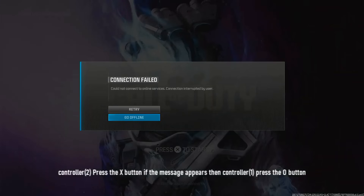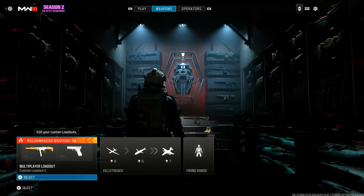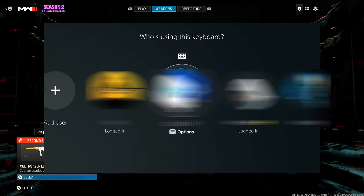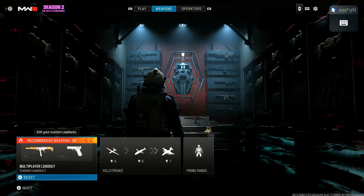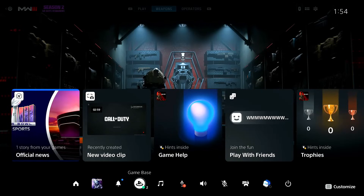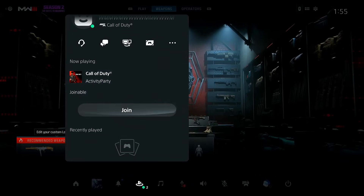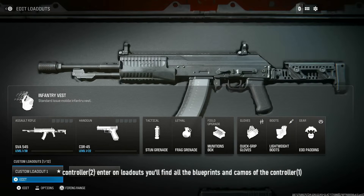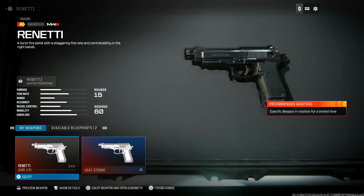Once controller two is added, with controller one return back to the main menu. On the main menu, press X with controller two and then press circle on controller one to bring up the message — on Xbox it might be B. Now with controller one, go offline, go into local multiplayer, and press triangle to create a match. Go over to weapons with controller one. Now bring in either the keyboard or controller three, connect it to any account, but make sure you have a friend on that third account that you can join on Call of Duty — join the Bubs Discord if you need someone for that step. With controller three, join a friend through the main menu screen.